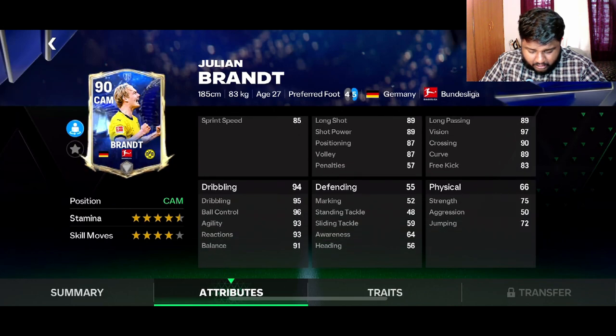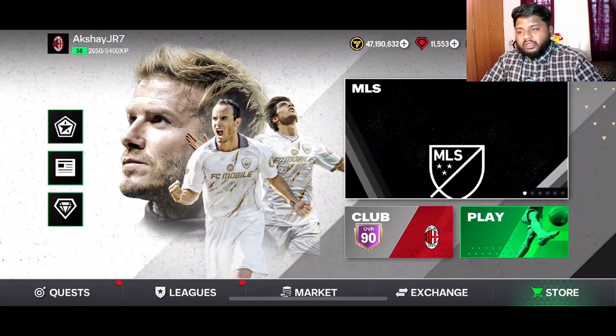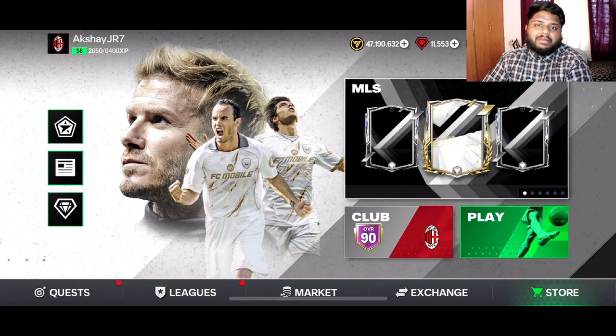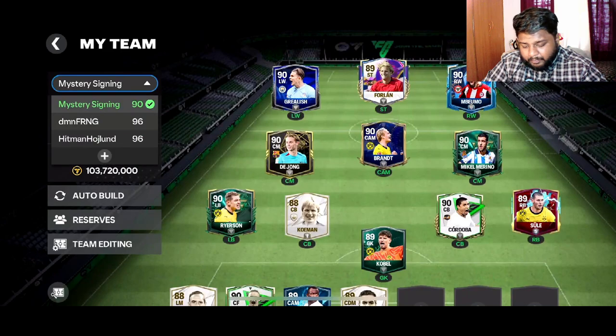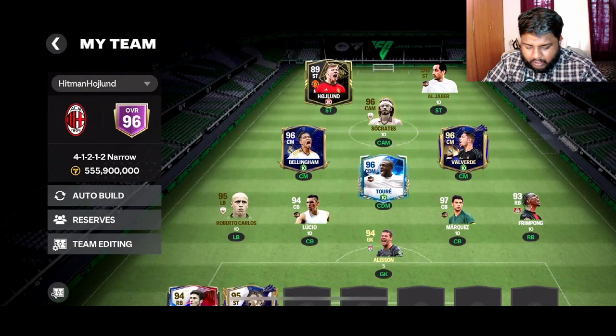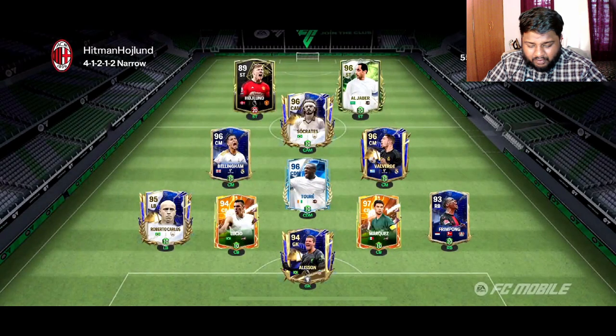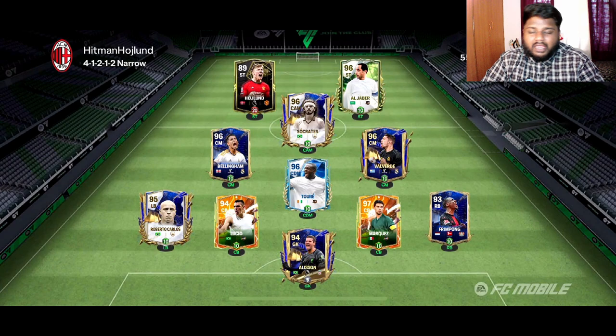Passing and dribbling on Brandt are really really good. Make sure you complete the weekly signings every week because you get at least one player you can use in your squad, level up, and keep until you get a better player. Now let me show you the squad I've been building — my main squad and the Hitman Haaland squad. I want to change my left wing, right wing, and center back in the main squad.